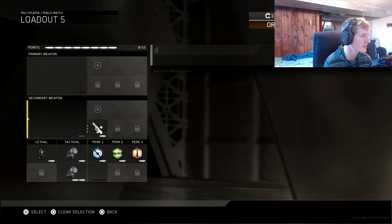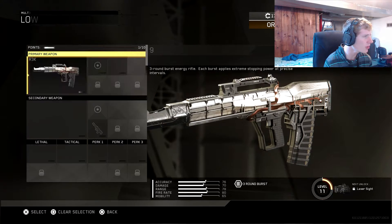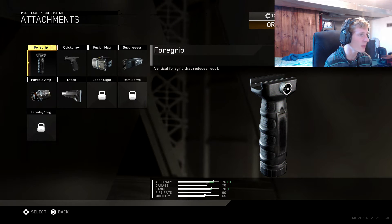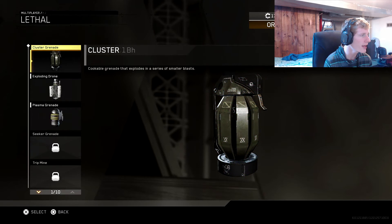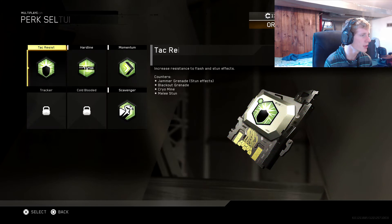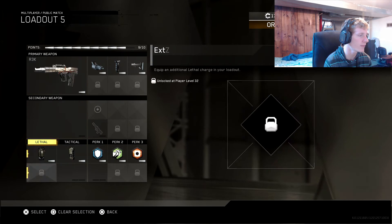This is just the default class — I don't really use it, but I'll give you guys something anyway. I'm going with the R3K. You basically need the reflex sight with this gun; the iron sights are very weird. I'd definitely recommend running foregrip because it's a burst weapon and it kicks a lot more. Put stock on that. We'll put a grenade on — the cluster grenade along with the jammer grenade — as well as Blast Shield, Scavenger, and Hardwired. And it's all set up for you guys.